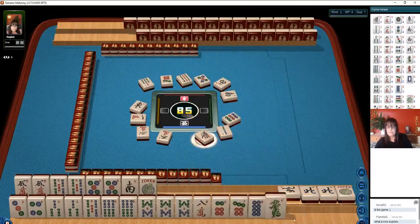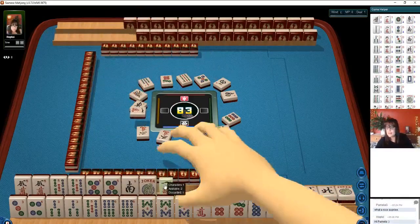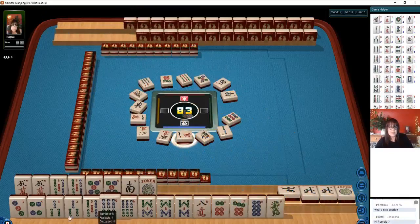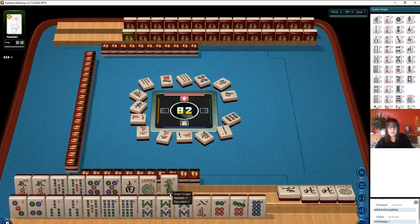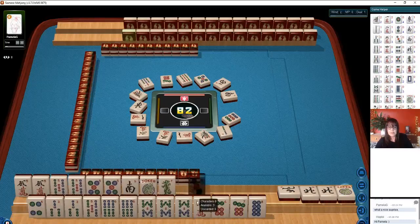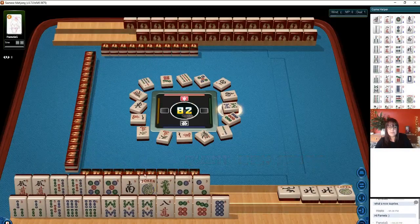1 bamboo. 1 bamboo. 1 character. Alright. So down here this is a challenge. We'll just see how it comes in. I like to try to have some equality on the racks because — we're not ready to quint on that, we're going to have to let that go.